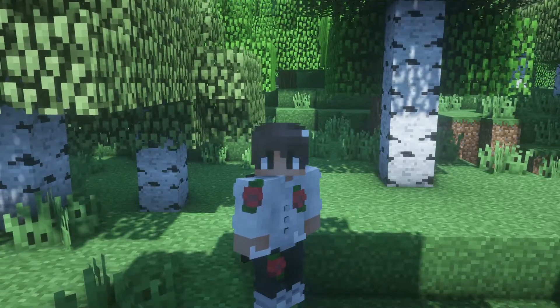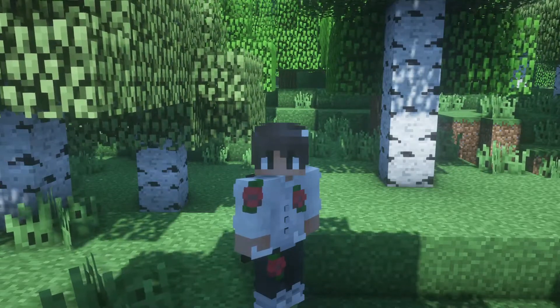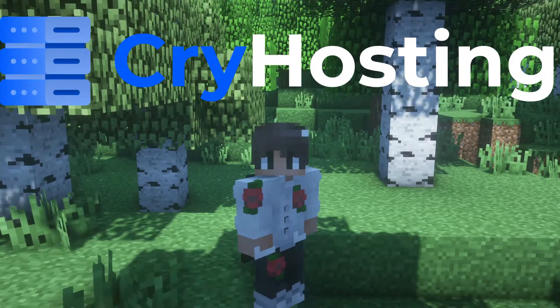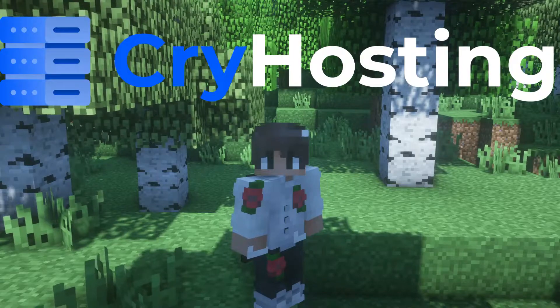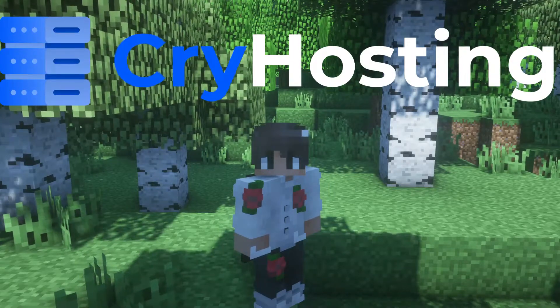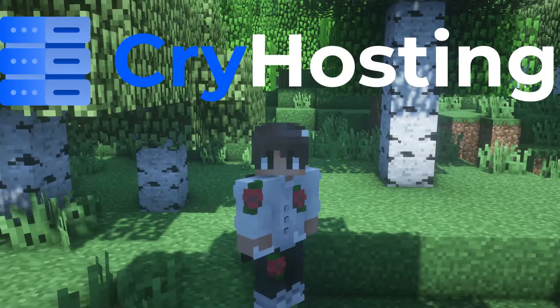If you are looking for server hosting, I always recommend going for the most bang for the buck server host, Cry Hosting. Cry Hosting is a server host that offers servers for $2 a gigabyte on the fastest CPU in the world, the Ryzen 9 5950X. Get your server today at cryhosting.net and make sure you use code HIGHPURITY for 20% off your server.